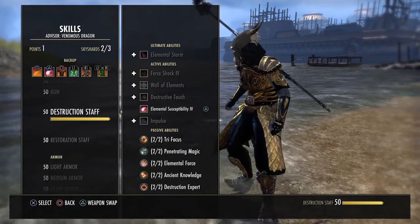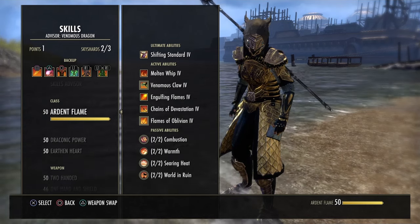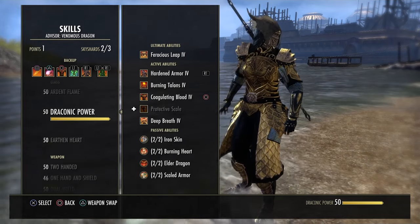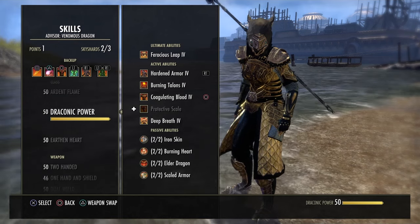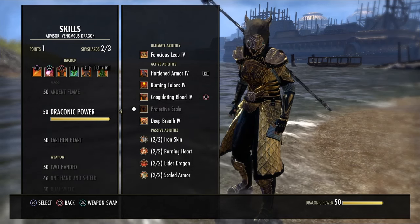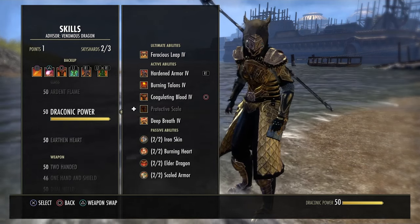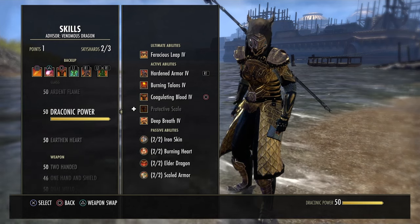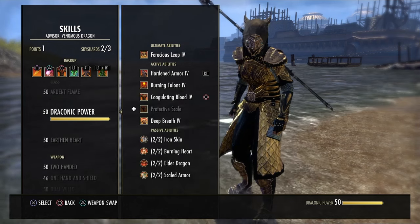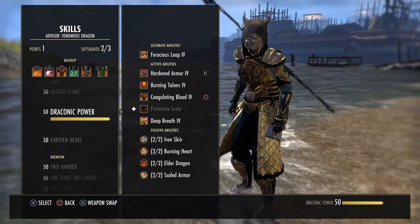Certain skills and passives get brought into the build and class identity conversation because they're so entwined with the class. Any class can do the heavy attack with the Ice Staff, but it makes the most sense on a toon that already has a decent or very strong damage shield. This applies to Arcanists and Sorcerers too — they could run an Ice Staff on the back bar, do a heavy attack, hit Heart Ward if they're a Sorc or Impervious Wound Ward for an Arcanist, and stack damage shields on top of damage shields. Very strong.